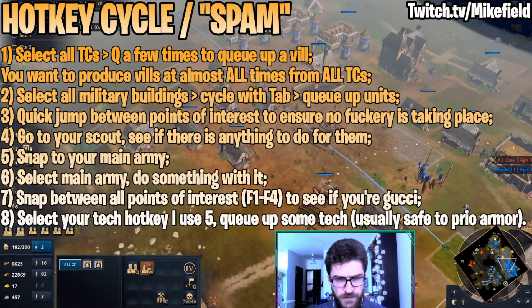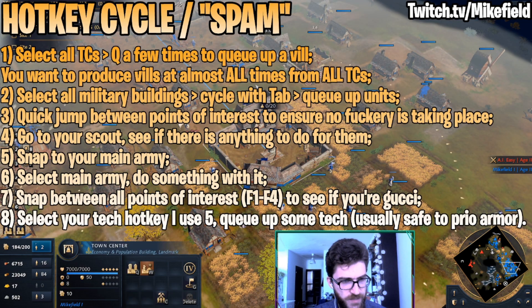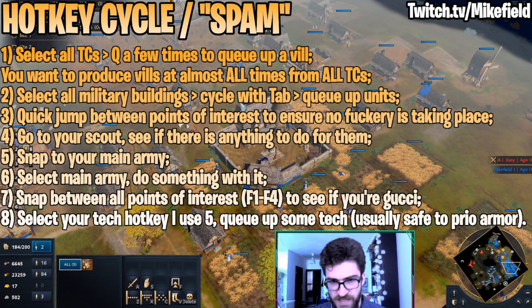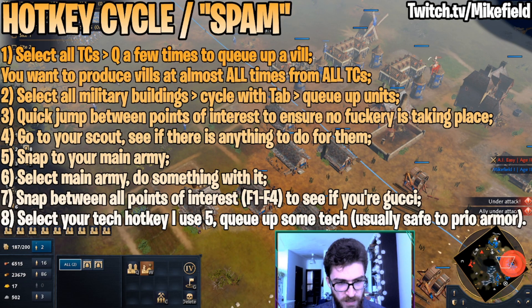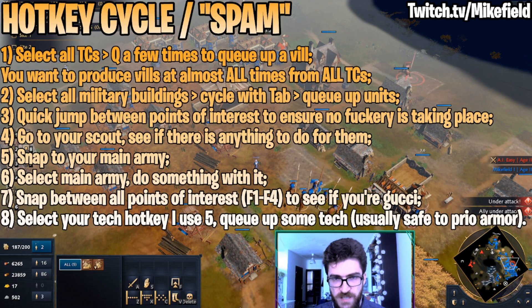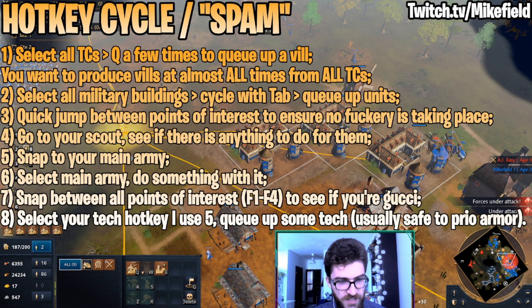First of all, you're supposed to be producing villagers almost at all times. Basically any build you're doing will involve continuously producing villagers. Getting a single hotkey under which you have all the TCs is important — I just use four because I'm used to this from StarCraft 2. You can also bind Select All TCs on your keyboard; it's H by default. I just queue up a few villagers, and if the game is going late I usually shift-queue, which queues five instead of one. Then another important thing is that you also want to select your military buildings to keep up your production.